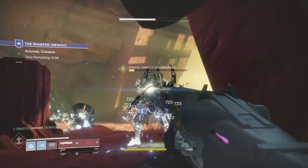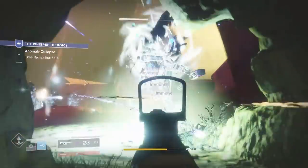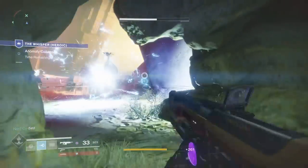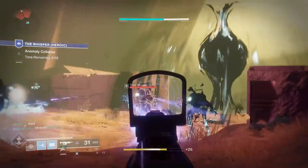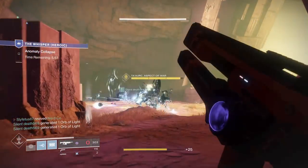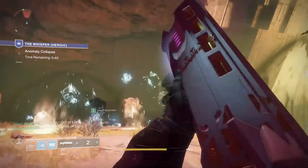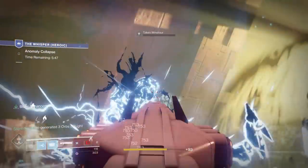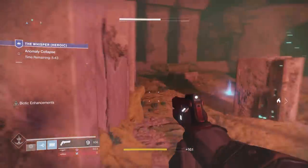Your boy Sly here back with another guide, and we're heading back into the Black Spindle quest — this time on heroic. Heroic is pretty tough, but once you know how to do it on normal and you've done it a few times, you can get through it with six-plus minutes left easily. Just follow my guide and practice, and you will be able to get through it. Heroic, however, is a different beast — it comes with an element burn.